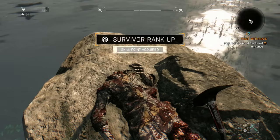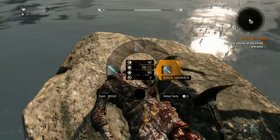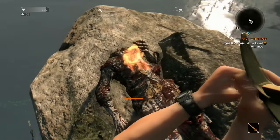As soon as you pick it up, the body on the ground in front of you with the zombie will actually light on fire — watch out, it can damage you. It's there to just get rid of the zombie's body.